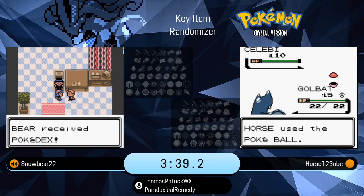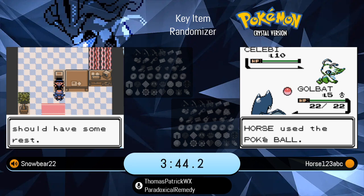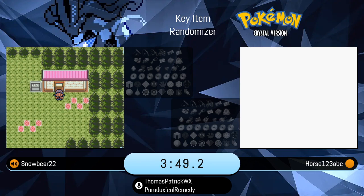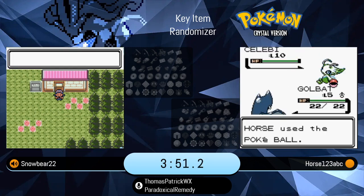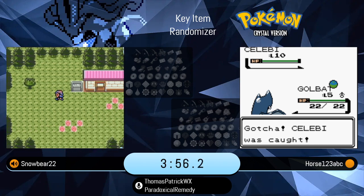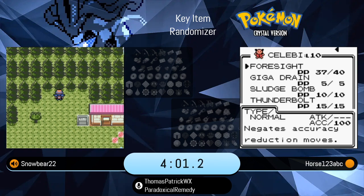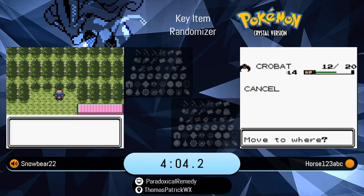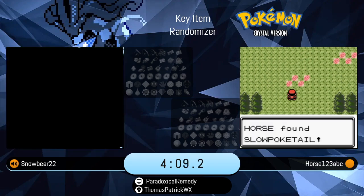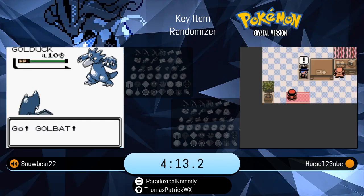I might be partial to running Celebi. Excellent idea from Horse to save in front of the tree, because you pretty much have to Yolo Ball these level 10s. It's going to be hard to damage it to get it down to any point where the catch rate improves. It's done Horse like three turns in a row. He did get the catch, and looks like Snowbear is about to do the same with the headbutts. The Celebi has Giga Drain, Sludge Bomb, and Thunderbolt. Sludge Bomb — that's definitely one of the best Celebis I've seen in quite some time.